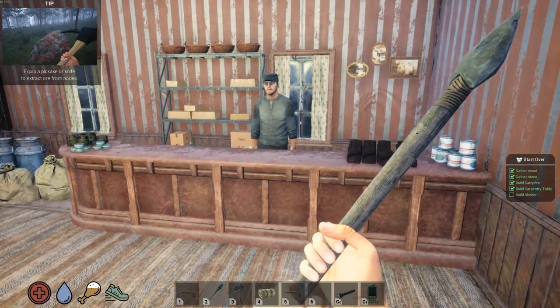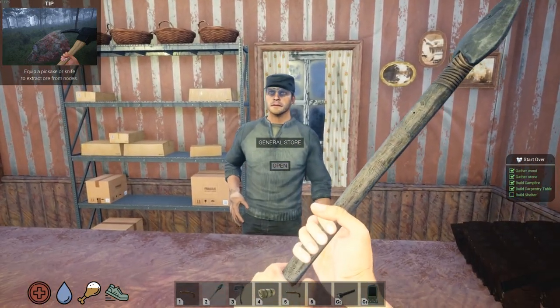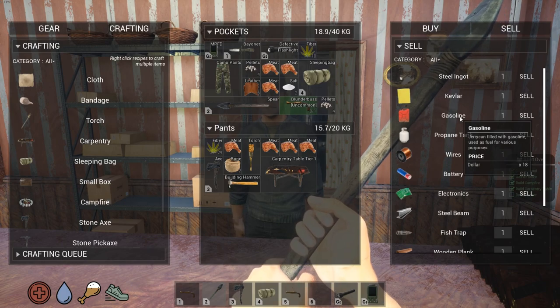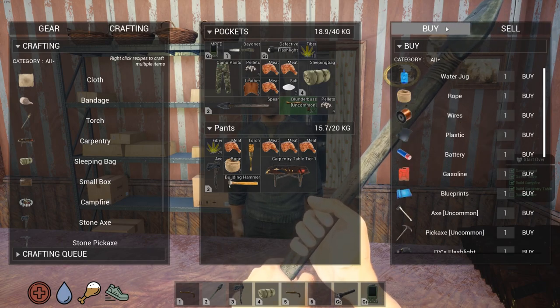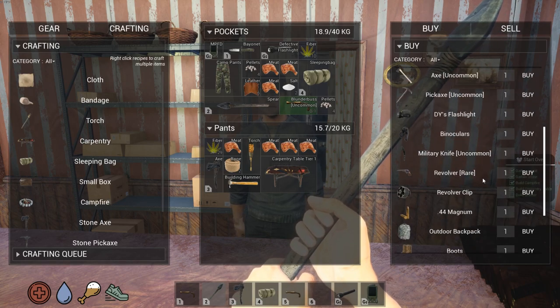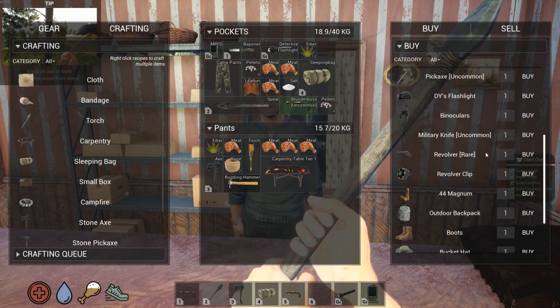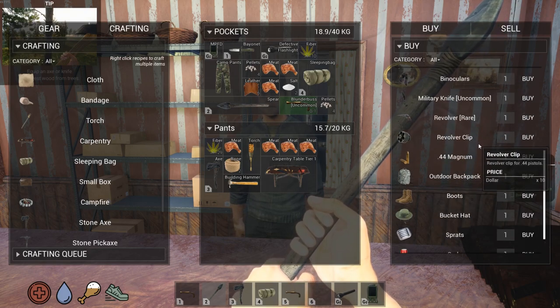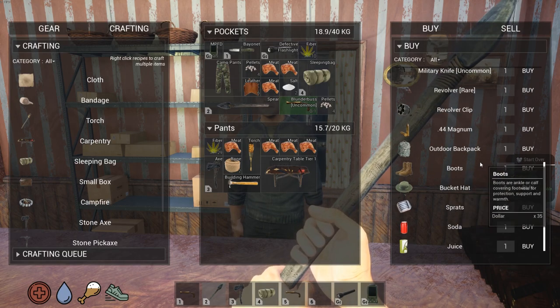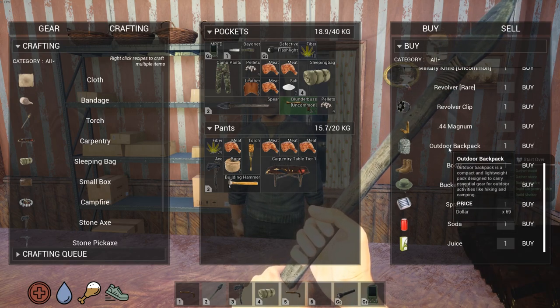Can you buy any of those tools? Don't be alarmed about my spear, Joe — I just want to look. What do you got? Ooh, he's got gas for $18. We're on the buy tab. Gas is $49. Ouch. Blueprints. A pickaxe — surely I can build one of those at some point. Military knife, $39 — I might like that. Rare revolver, $200. Oh. Outdoor backpack — I gotta buy this. $69. It's a compact and lightweight pack for outdoor activities. All I care about is I can carry more stuff.